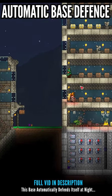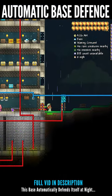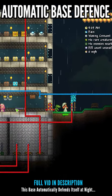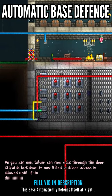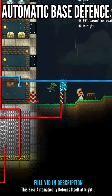Did you know you can have your base automatically defend itself when it hits night time? Here we have an actuated wall blocking a doorway which is wired up to a daytime sensor. As you can see it's activated and now the door has opened up.